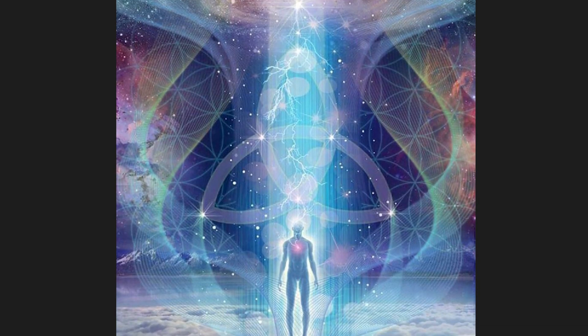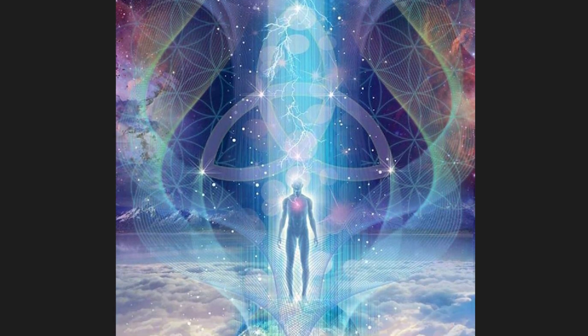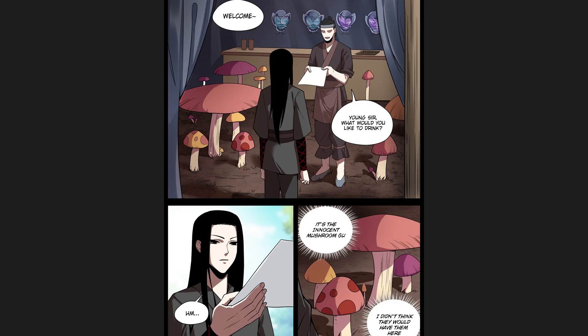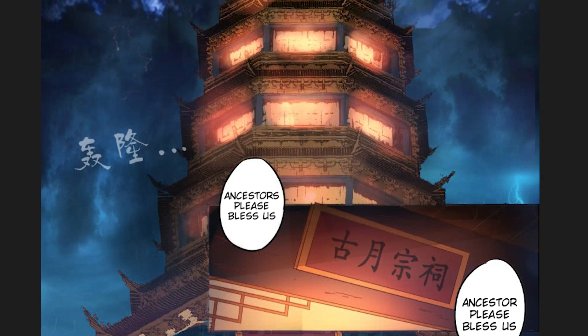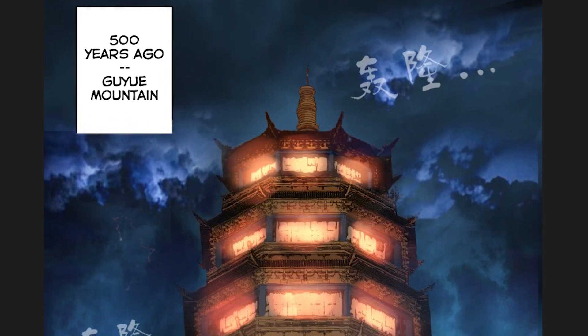Rank 6 is a transformative stage where Gu masters ascend using a secret method, after which they begin referring to themselves as Gu immortals. Up until now, mortal Gu masters, while very powerful, still lived a relatively human life. They had limited physical strength unless using specific strength path Gu, they had to sleep, drink, and eat, and they had to manage their own resources and living spaces, and protect those resources from enemy clans, villages, and sects, as well as lone cultivators who may be more prone to thievery and raiding.